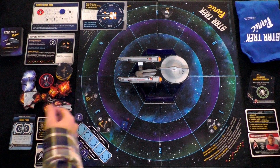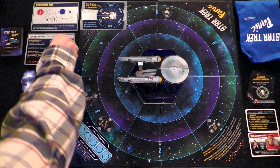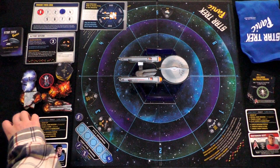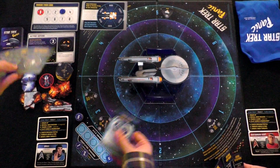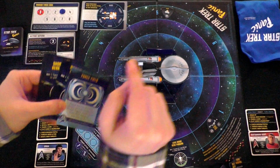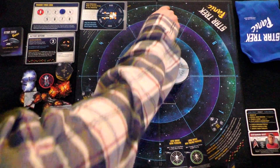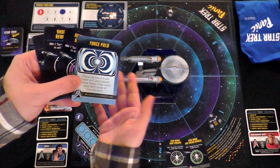If we fail, the Raider stays here and just keeps shooting at us, because it's destroyed the outpost and refocused its efforts. If we are successful, we repair up to two damaged hull or shield sections. So, who wants to go first? We should compare cards to see who can do the most. I've got a force field — place the force field token on one uncloaked threat token. There are Klingon and Romulan birds of prey in the bag that will cloak and prevent you from firing at them.